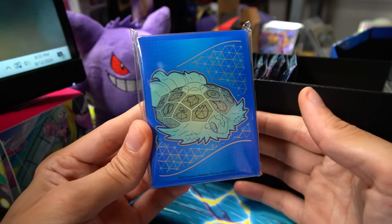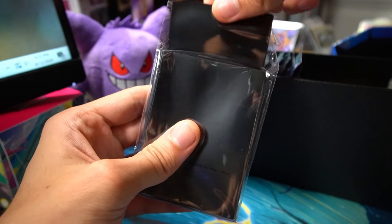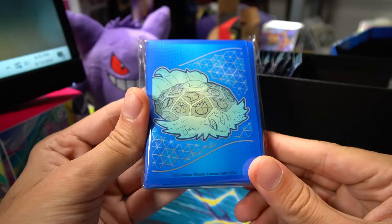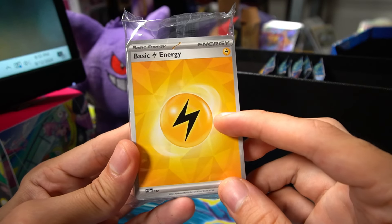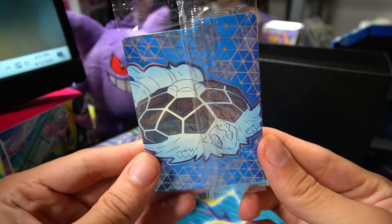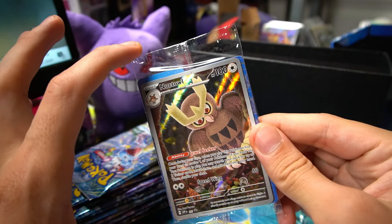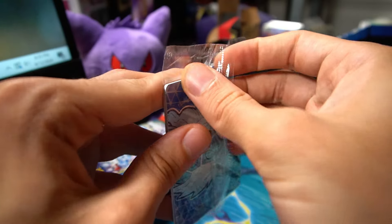Here's what's included in the Elite Trainer Box — the Terrapagos sleeves, and I'm very happy they kept the glossy finish. I might just build the Terrapagos deck and use these sleeves for it to keep everything themed. There are also Break energies I'll keep for newer decks from Stellar Crown, generic Poison and Burn markers, dice — I like the blue die, it's very easy to read — and dividers. They're packaging the promo cards with dividers for protection now, which is a nice upgrade. Keep doing that, Pokemon.